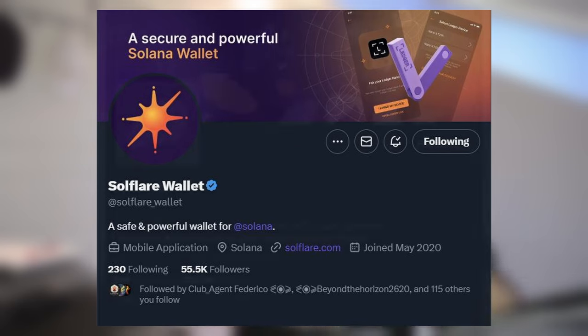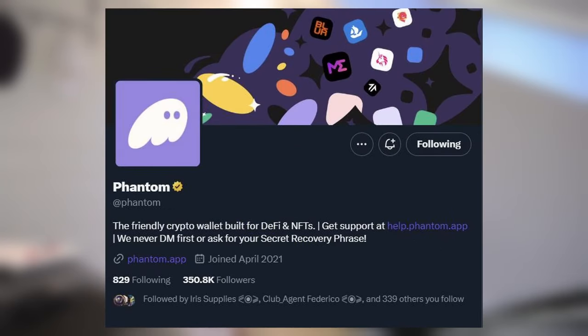Number two: Star Atlas is on the Solana blockchain, so you will need a Solana wallet. I personally use Soulflare — I love it. There are also a lot of Phantom users out there and I do have a profile with Phantom as well. If you want to use Ledger, there's no auto-approve function right now. Since this is a game, there's going to be a lot of approving transactions, so I like using a hot wallet for Sage Labs.